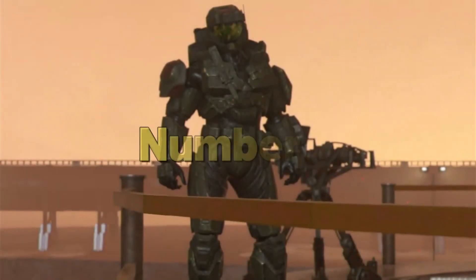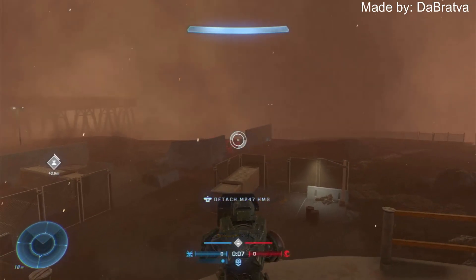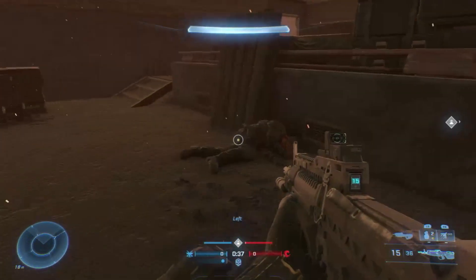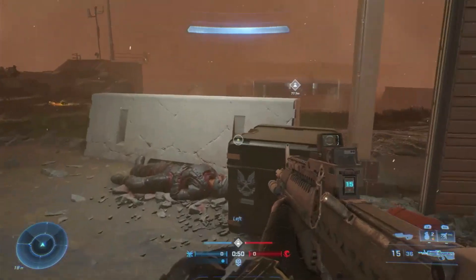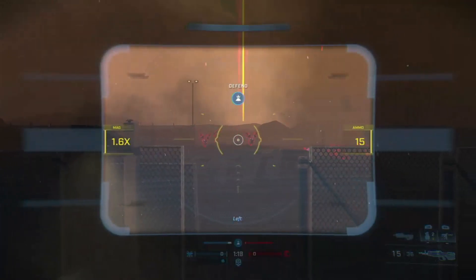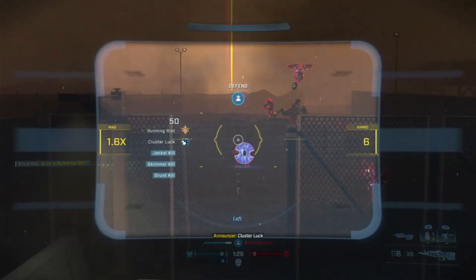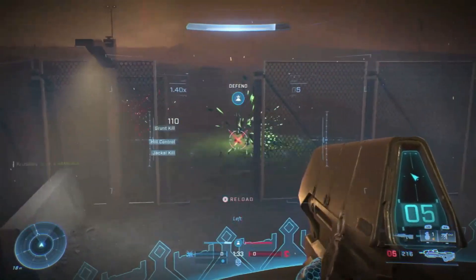For number two we're bringing all the trauma back — noble six is dead. Number two on my list is Lone Wolf, the iconic last stand of Noble Six from Halo Reach, coming to Halo Infinite firefight. It is a beautiful map. Me and my friends played through a whole match on it and it is just all-out fun. I think 343 needs to add this map into the playlist as soon as possible because everybody will thoroughly enjoy it.